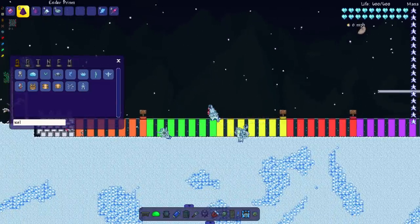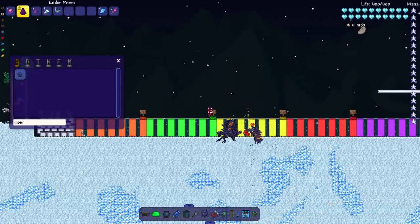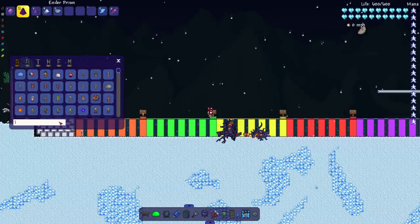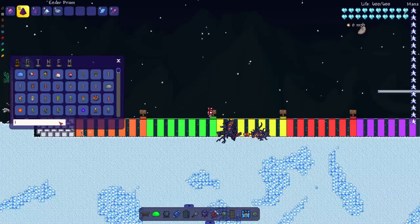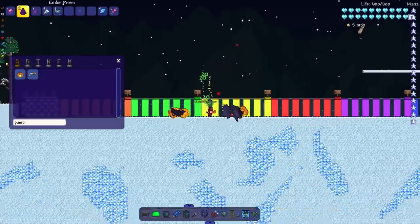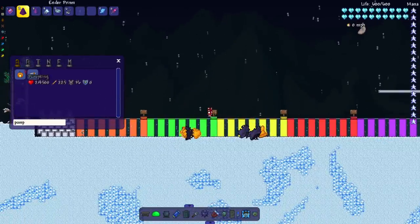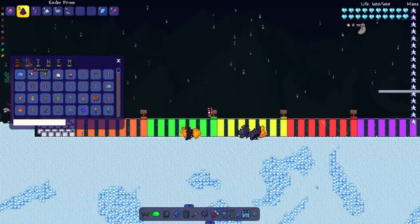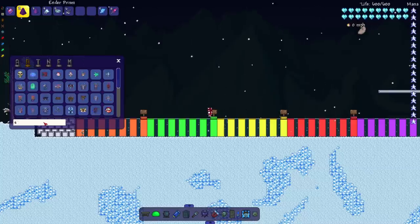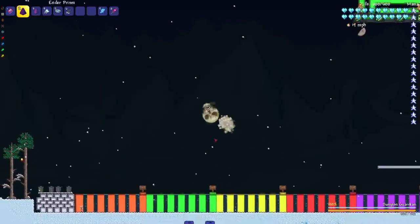We're seeing zero resistance from all of these bosses. Usually with vanilla bosses there's very little resistance, but occasionally a boss like the Destroyer, the Eater, or the Brain will have a weird interaction with some OP weapons. So far it has seemed flawless with the Ender Prism — this might be in our hall of fame of weapons. Let's do the Dungeon Guardian just to get him out of the way.